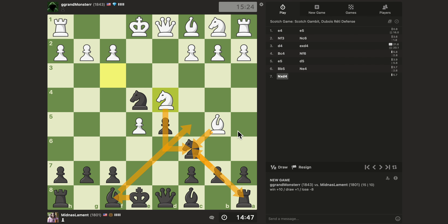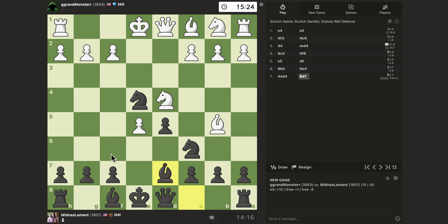They take my Rook on A8, then I take, check, King F1. What is happening there? I think there is a problem — what if they play Bishop takes D5 in that position? That's concerning because it attacks the Knight which is defending the Bishop and I don't see a forcing move there. I've been in that position before. So I don't think Bishop C5 is a move here. I think I'll just go Bishop to D7 to break that pin.